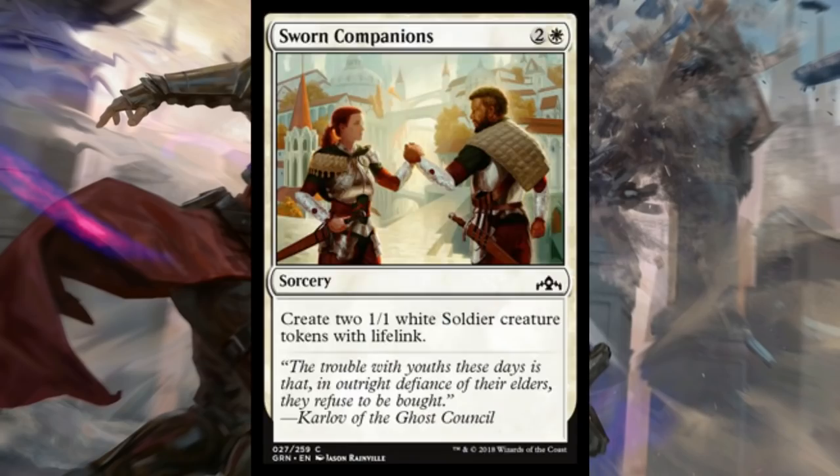I also think Sworn Companions is worth pointing out. It's just three mana — two and a white — for a sorcery. You get two 1/1 white soldiers with lifelink. It's not really that much to write home about. I think a lot of us were subconsciously hoping for a two-mana effect like gather the townsfolk or raise the alarm, but I still think that even at three mana, this is going to be a key card for Selesnya strategies in limited — whether draft or sealed. It's going to be a great way to build your board in Selesnya decks if you're trying to convoke or get other benefits off of having a big board. This is a pivotal card, a critical card, and you'll see a few copies of it in a draft. It's a great filler card for these decks and it's going to be a good role player.